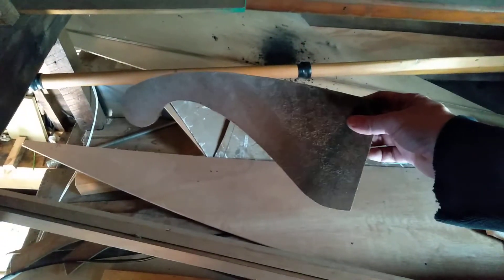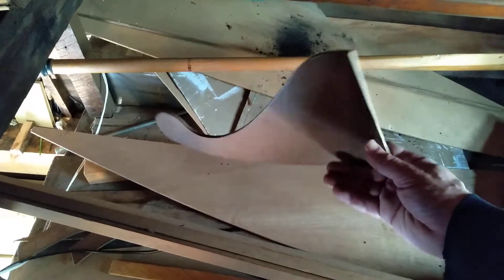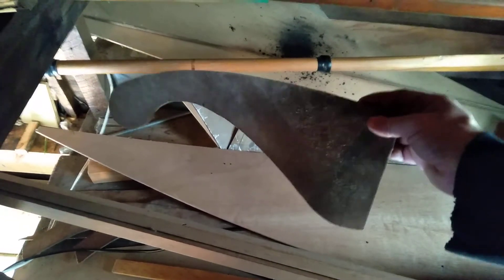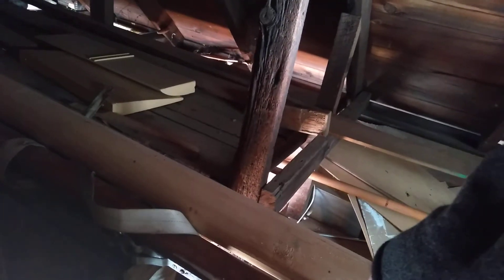I got a bunch of patterns up here. Here's an Alpha Dory pattern right here — this is the pattern for the yoke, for the steering, on top of the rudder head. So there's that. Looks like we got a couple of knees.